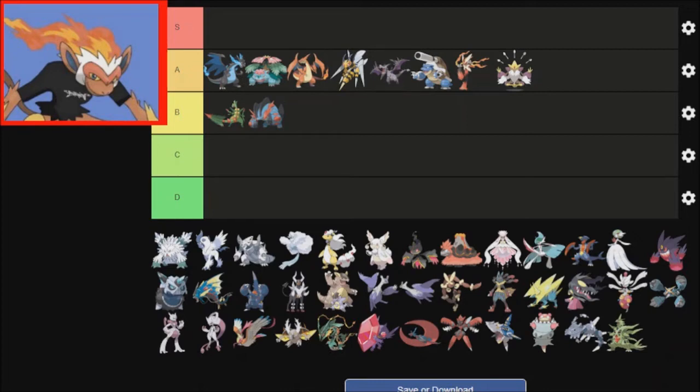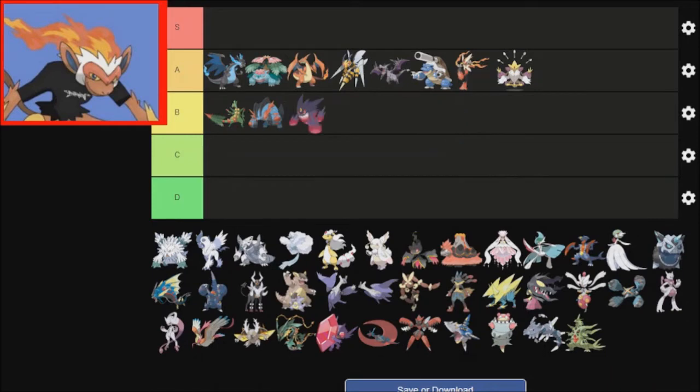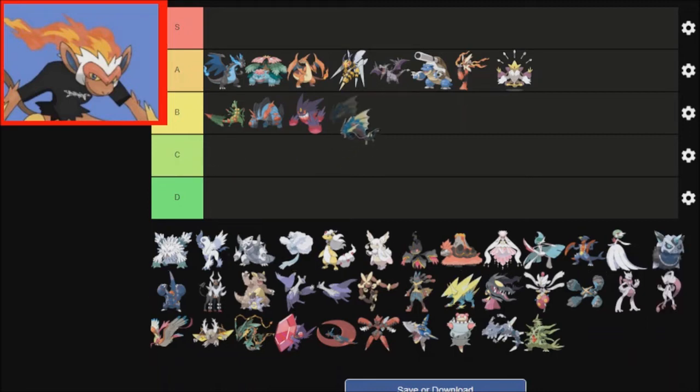Gengar — it's fine. I'll put it in B tier. I think what I'm going to do is for B tier, if it's a Mon that I really have no strong feelings for one way or the other, I'll just put it there. Gyarados — it looks kind of goofy, so I'm putting it in C tier.